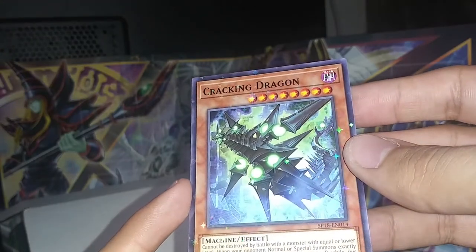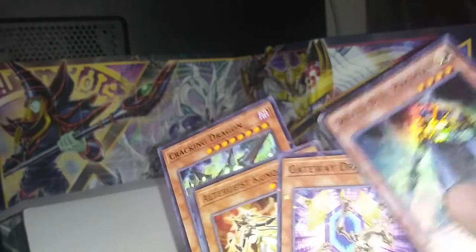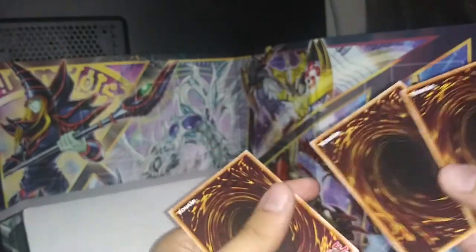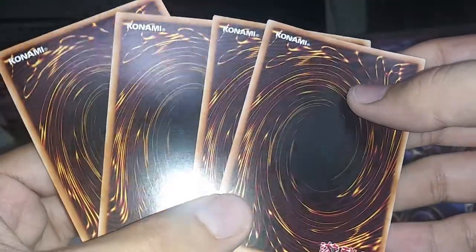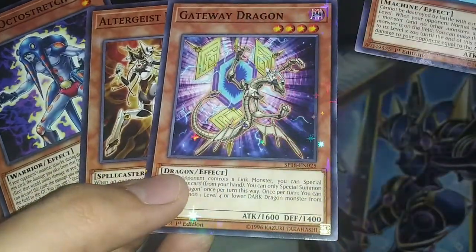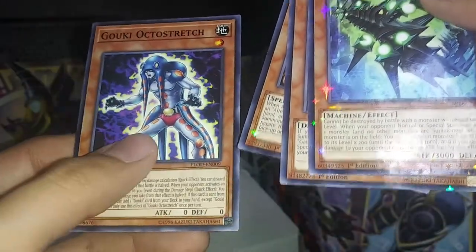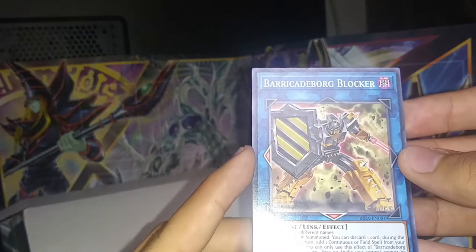Cracking Dragon — something is off with this one. I think this one's a fake. Hold on, I gotta throw the flag on the field. Let me see... I mean, I think it's because they're shiny. If it's a fake, it's a really good one. Nah, I think these are real. The stars threw me off but nah, these are real. Okay, gosh — I was a little scared. Barricade Borg Blocker.